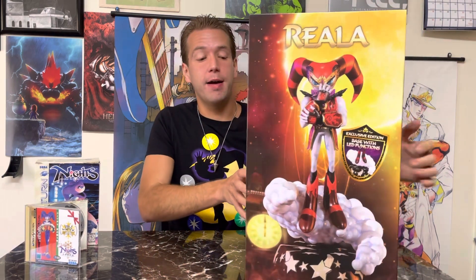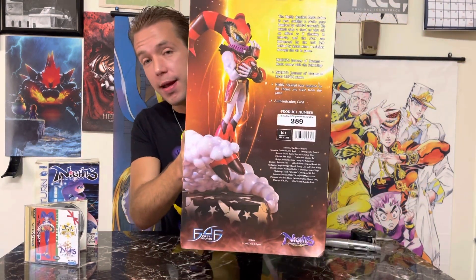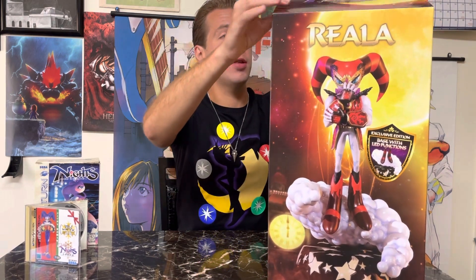First 4 is very cool with letting you know what edition you get and what number. I got number 289 out of 350, which matches the number from Knights - he was also 289. They allow you to do that with First 4 if you register the product. If there are two characters in the same series, you can get the same number for both if you pre-order early enough, which is exactly what I wanted to do.